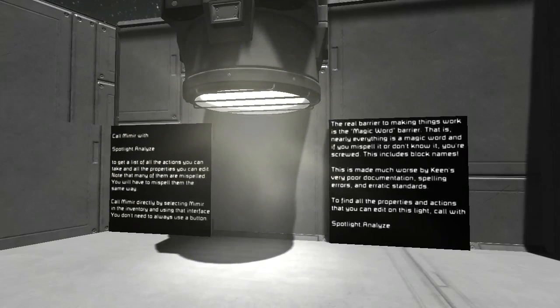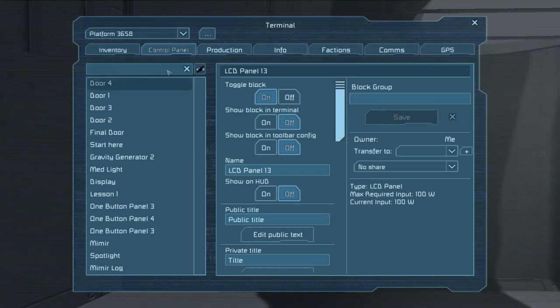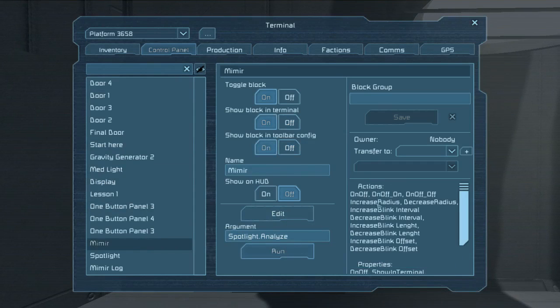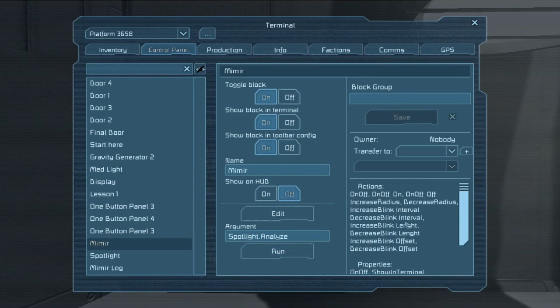Because of things like open_on, it can be very difficult to figure out which arguments you need. How do you know what to call a piston to reverse, extend, or retract it? How do you know what to call a light with? Well, I've put in an analyze command so you can tell Mimir to analyze any block you'd like. If we go to Mimir and type 'spotlight.analyze,' you can see it gives you a list of all the actions you can tell it to do and all of its properties. Please notice a lot of these are misspelled — I can't do anything about that. Keen misspells stuff a lot and you're just going to have to misspell it the same way. Think of these as magic words: if you don't know them, you're screwed; if you do know them, make sure to type them exactly and everything will run fine. If you type them wrong, you're going to get errors.